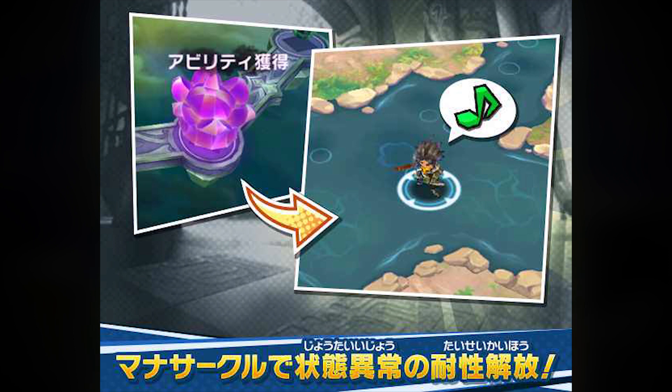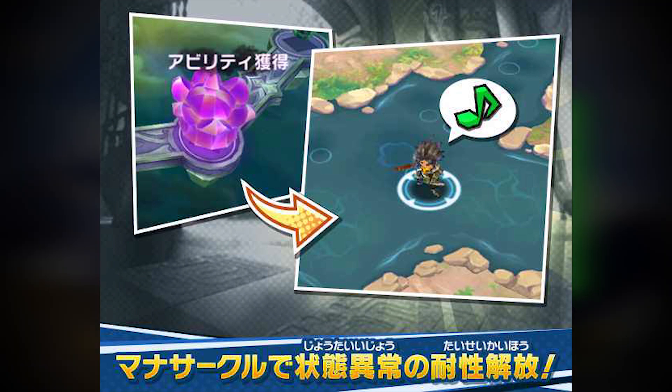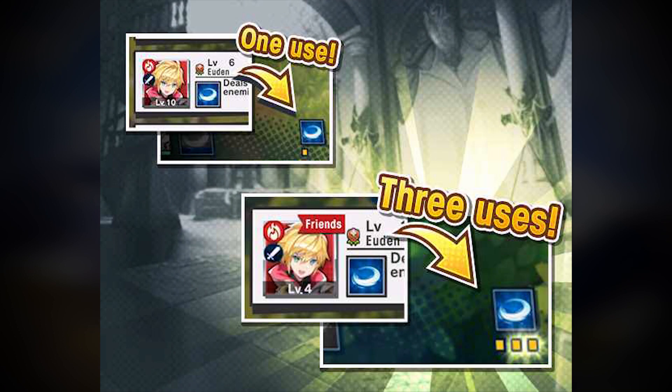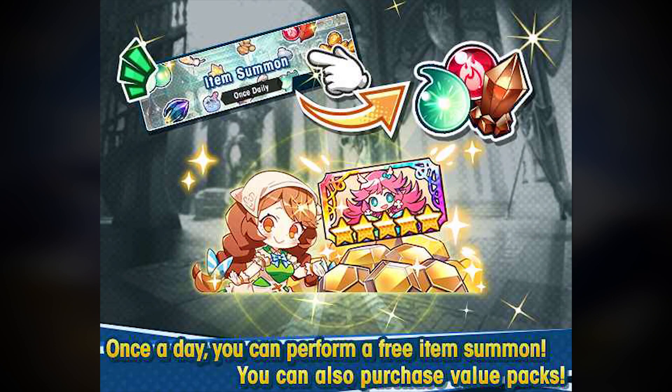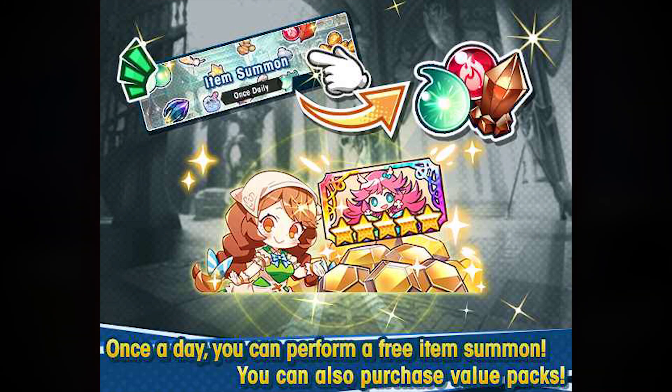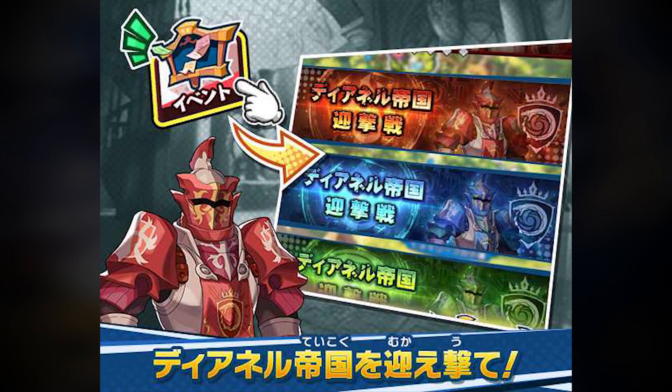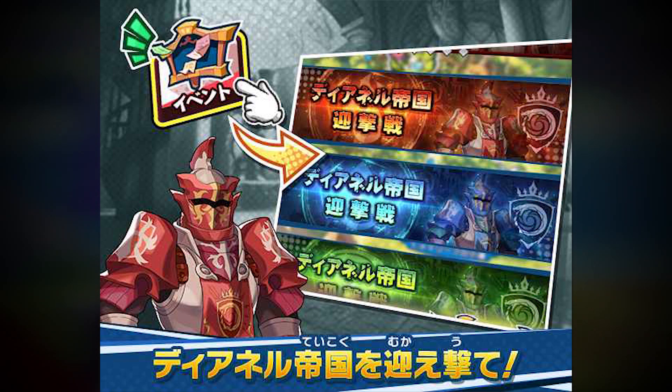It also talks a little bit about the mana circle — there are some bonuses you can get through the mana circle like different resistances to various status effects. Another thing it mentions is, whether through joining a group with a friend or befriending a character, you can increase your overall use of certain abilities. And you do get free daily item summons as well as special value packs you can buy to unlock heroes, items, and wyrmprints.